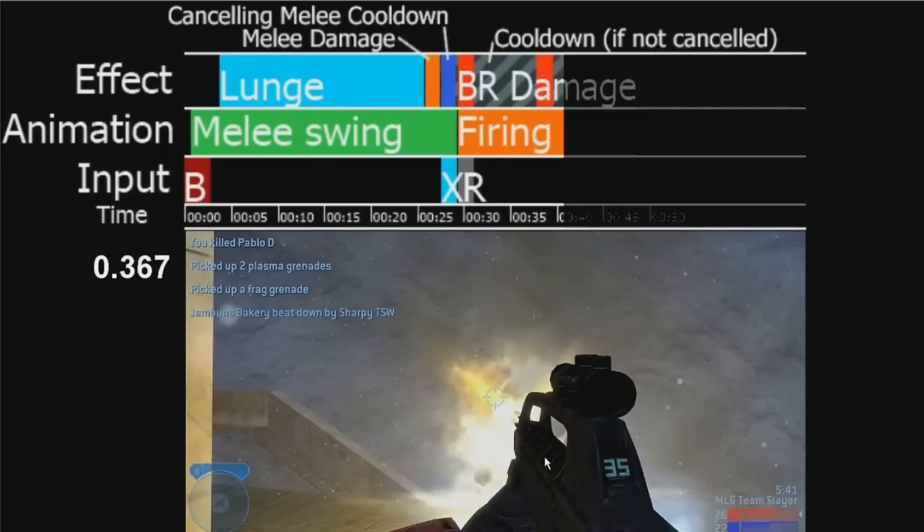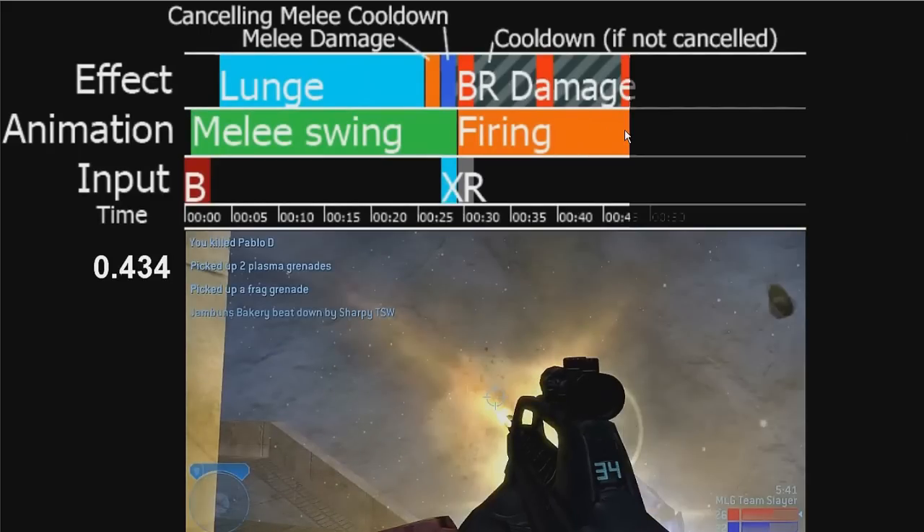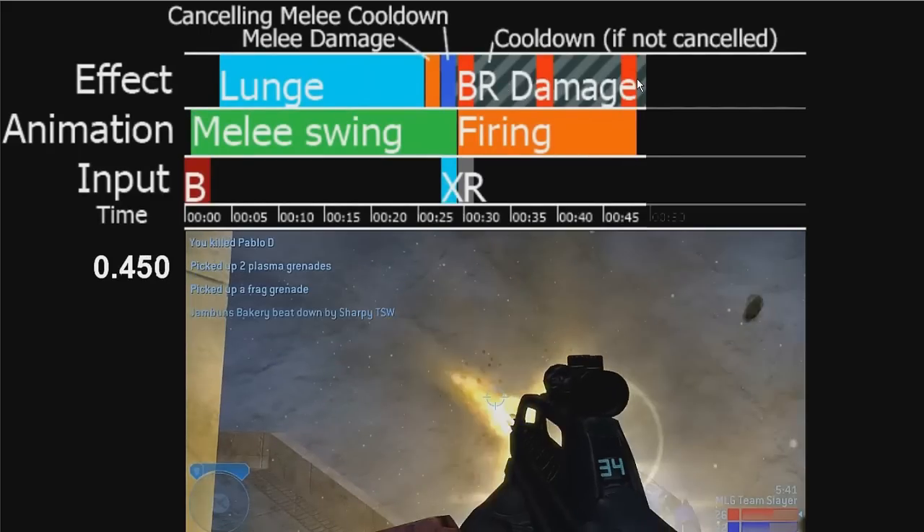And that's because I did a momentum-based melee. So I jumped up and ran forward towards him, which took off more of his shield, allowing me to kill him with only two bullets as opposed to the standard three bullets. If you're standing still, or if someone's lunged towards you and pushed you backwards, it will require all three bullets, making it a bit slower.